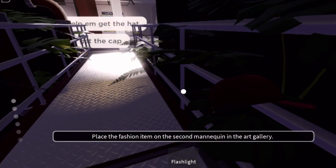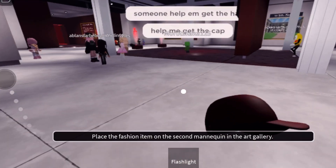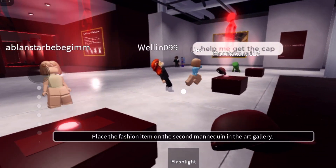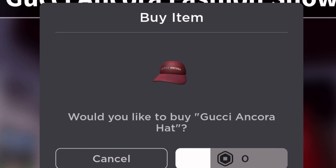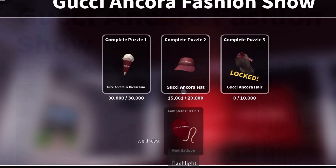Come with me — we're just going back in, walking, running. Running, running, running — mannequin number two, and place! There it is! 15,000 have already been claimed and we're getting it. Please tell me we got it — congrats to you if you got it too!